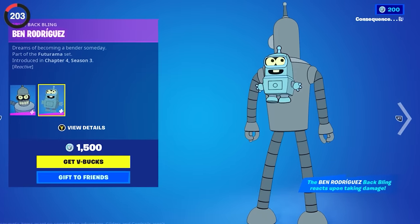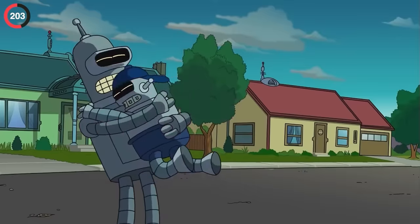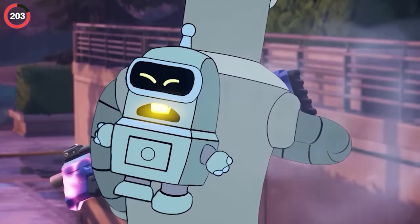Another secret cosmetic is Bender's back bling. Not only is it his son from the show, but he's also reactive — if you're wearing this little guy and take damage, he'll start crying.